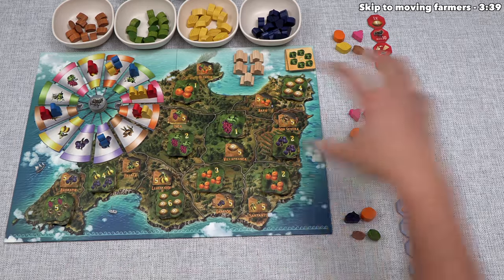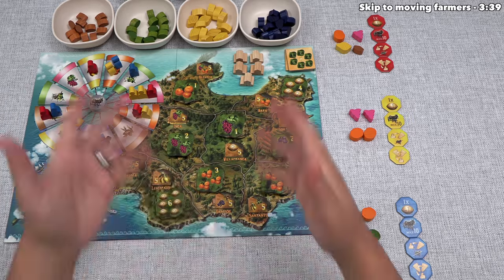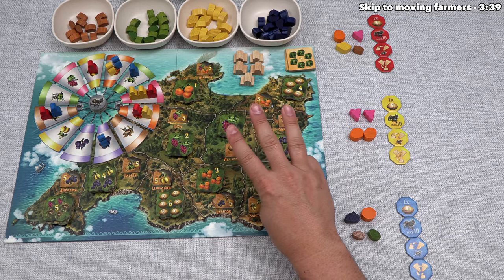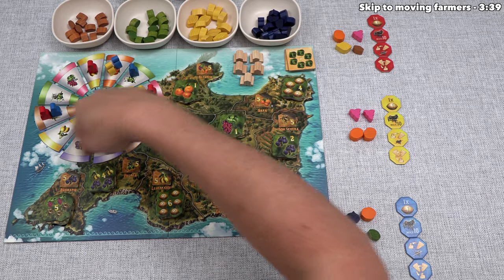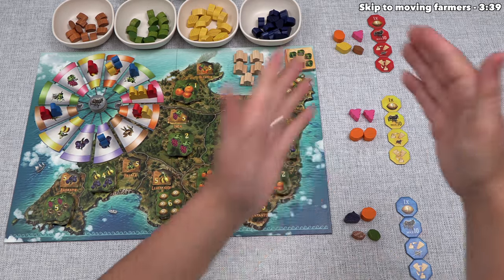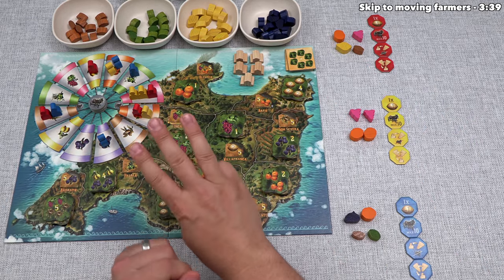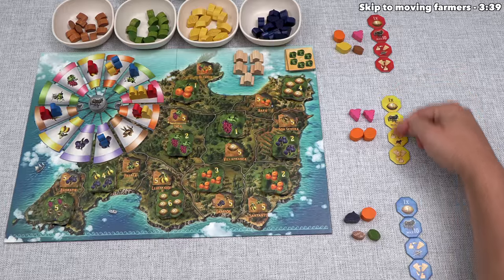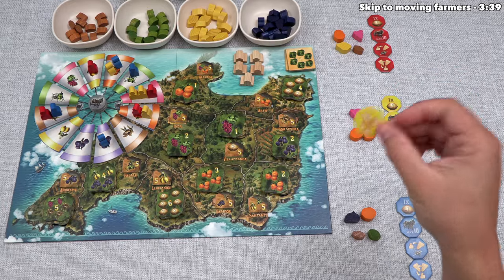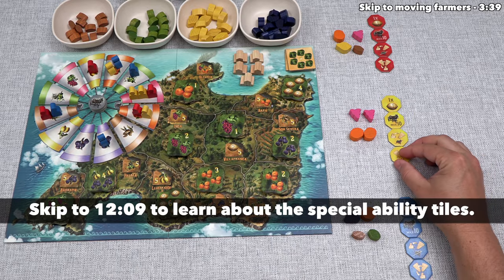We are going to play as the yellow player today, and we are the starting player. On a player's turn, they must select one out of three different actions. The first involves moving farmers around the windmill to gain fruit. The second involves spending fruit to satisfy tiles on the board. The third involves using one of these special bonus tiles — you can only do this four times a game, because whenever you use these, they are permanently removed.